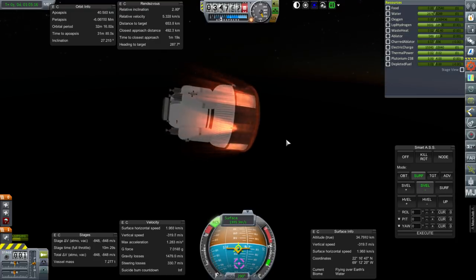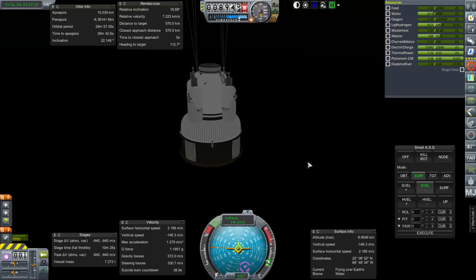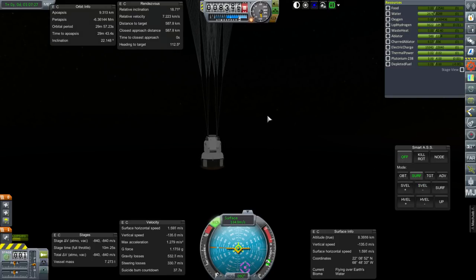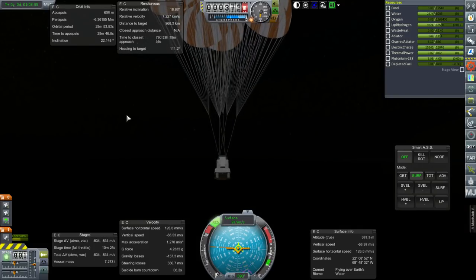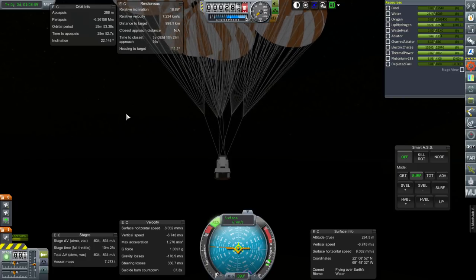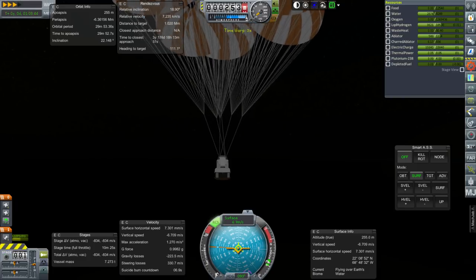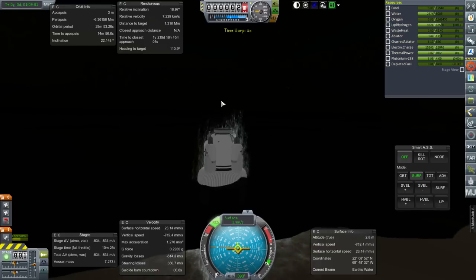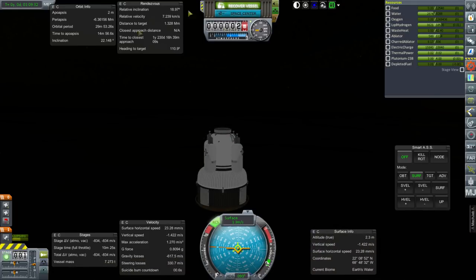We are at 70 kilometers in altitude, flame effects have started, and slowing down — no apparent problems. We are through the worst of it. Parachute deployment, SmartAS is off. Full parachute deployment, and let's get to splashdown. Very vigorous splashdown — recover vessel.